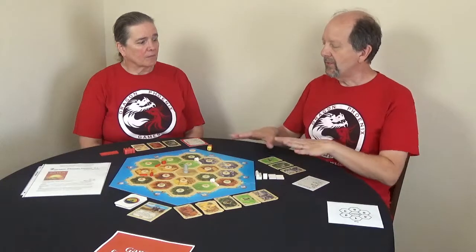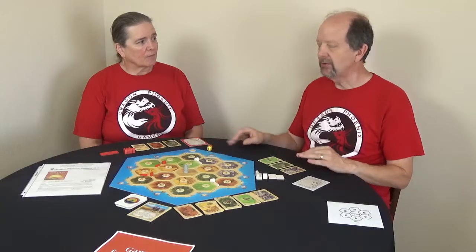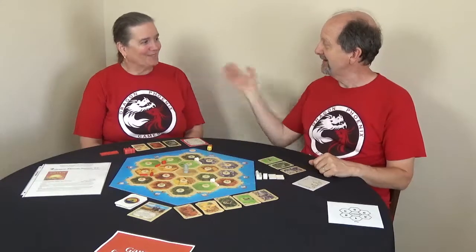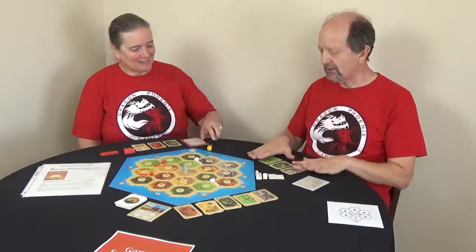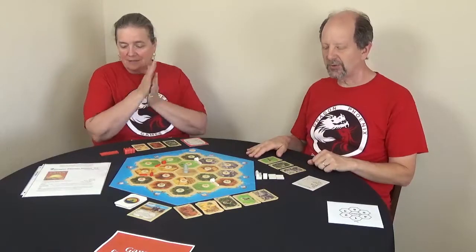We've already set the board up and had to determine who was going to go first. You can determine who's first by any means you wish — we chose rock, paper, scissors, lizard, Spock, and Carly came out first. We've already put our starting settlements out and got our starting resources, so Carly is going to start with her first turn.